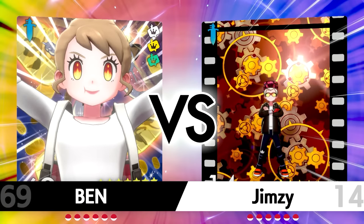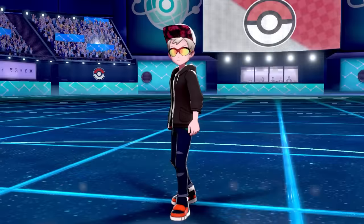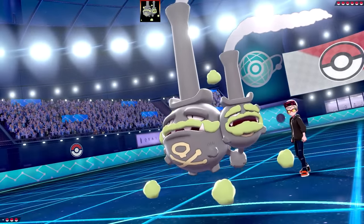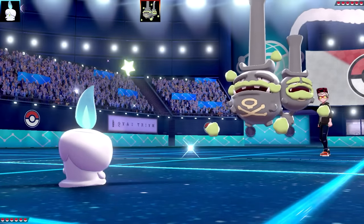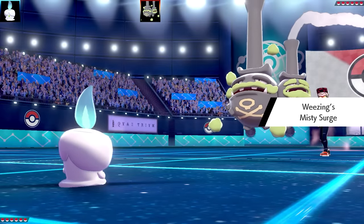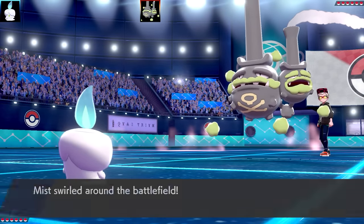I'll be using two Litwicks, two Lampents, and two Chandelures to make up a full team of six within normals and shinies. First battle here is against Jim Z. The shinies for this evolution team are very, very cool - all of them are good. Litwick's flame actually changes to a blue flame, Lampent's eyes change colour and the flame inside looks different too, and Chandelure has a burning orange flame, which is absolutely awesome.